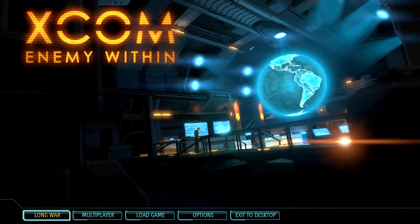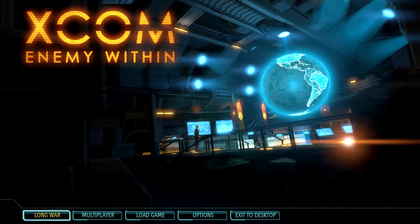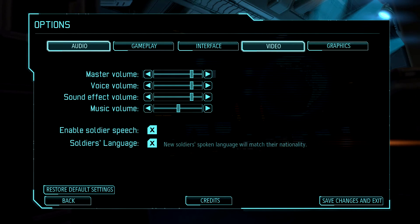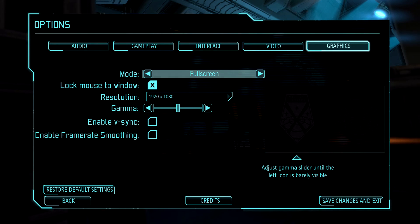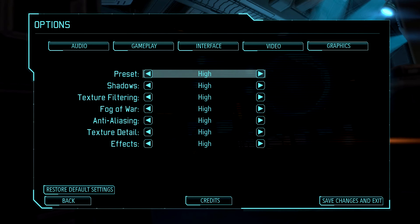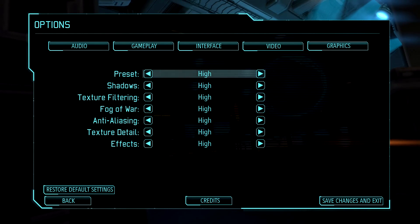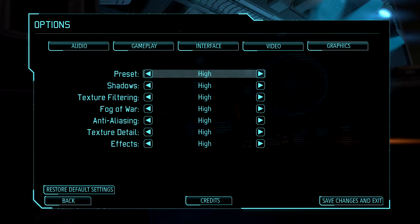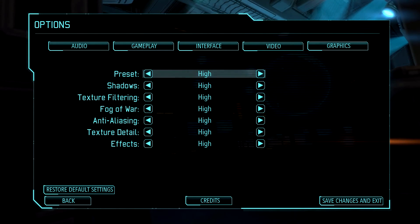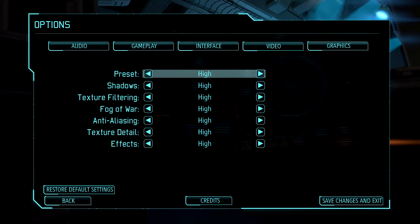Before we get into Nvidia Inspector, I want you to go under Options and make sure your video and graphics settings are exactly where you want them. Set your resolution as high as possible - if your screen can do 1080p, that's what you want. Pump your graphics to maximum unless you have an older computer that can't handle it. Just about every decent gaming computer built over the last three or four years should be able to run this on high without any problem.